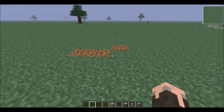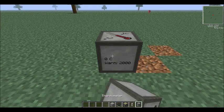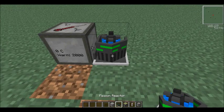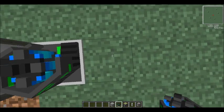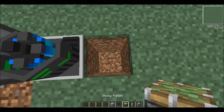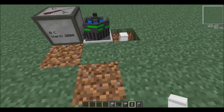First, set down your thermometer like this, with the reactor right behind it. Then dig two blocks down, put a sticky piston at the bottom, and put a control rod right there.